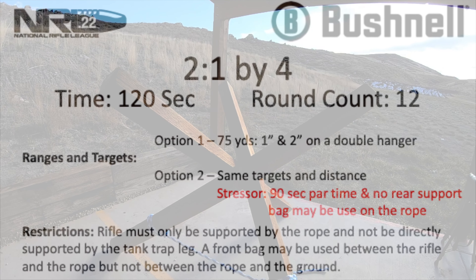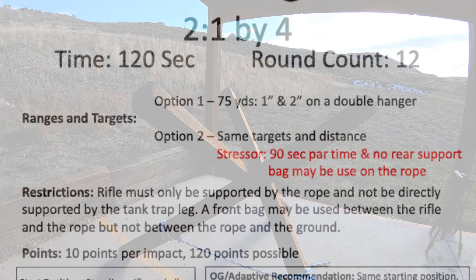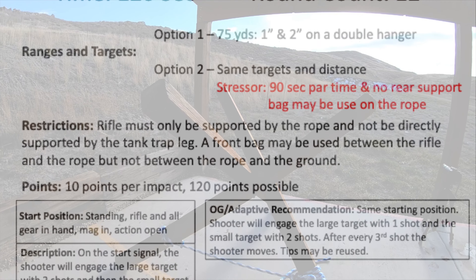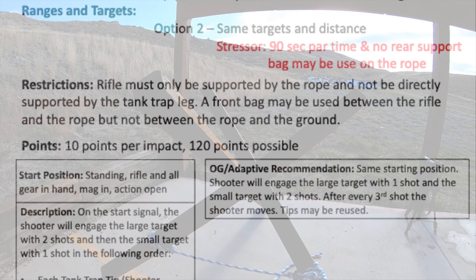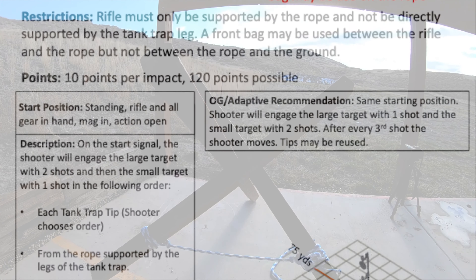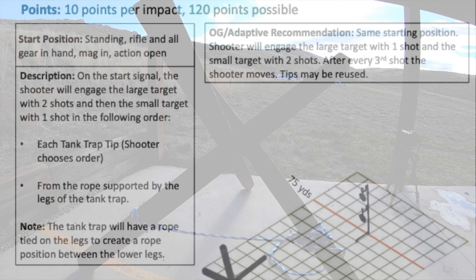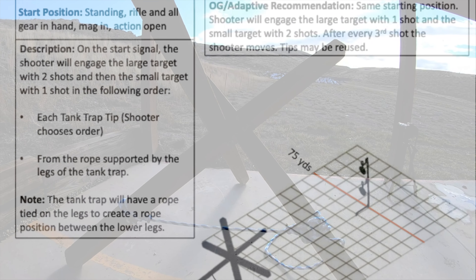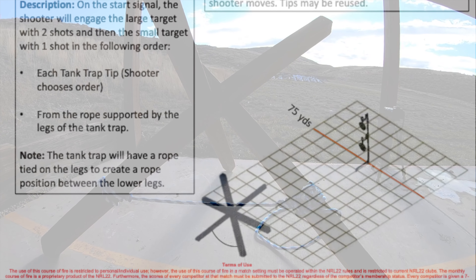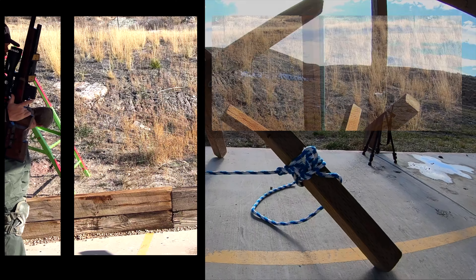Following the blocks, we have Two-to-One-by-Four. We have a one-inch and two-inch on a double hanger at 75 yards. We're going to start standing, rifle and all gear in hand, mag in action open on the start signal. The shooter will engage the large target with two shots and then the small target with one shot at each tank trap tip, in the shooter's chosen order. The rifle must only be supported by the rope and not directly by the tank trap leg. A front bag may be used between the rifle and the rope, but not between the rope and the ground.